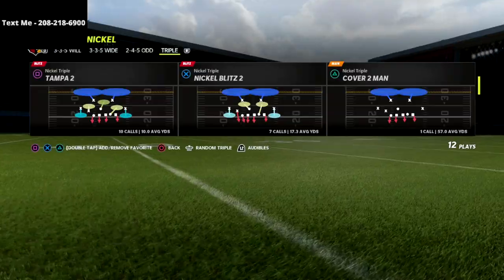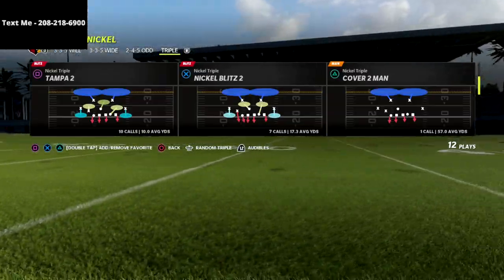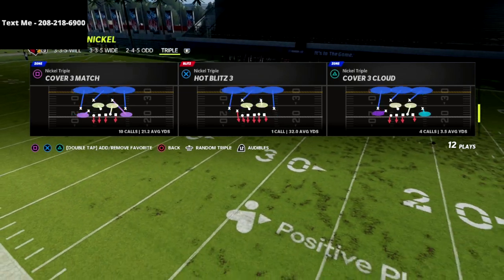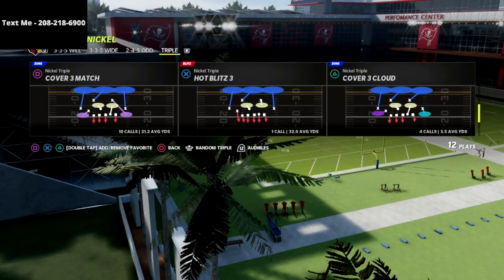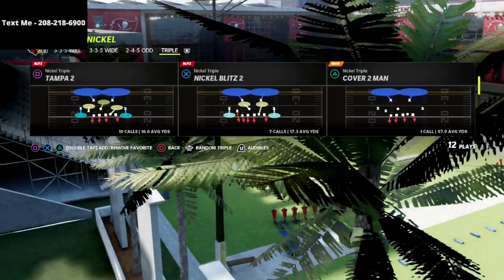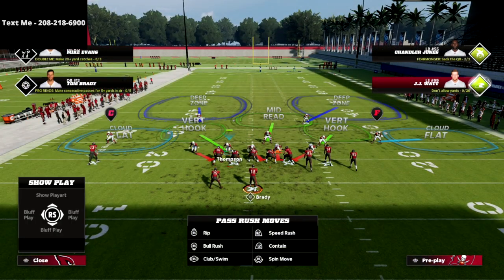I absolutely love this defense — it's probably the most fun I've had playing Madden all year. If you want to play some really good old school bear Nickel Triple defense, this is a blast. So if you want to get the guide, there's a link in the description below. Now you have to come out in one of two or three plays: Tampa Two, Cover Three Cloud, or Cover Six. Those are the three you can do this from.